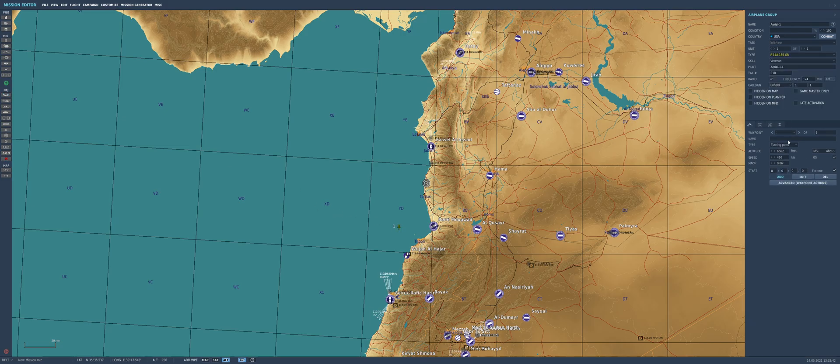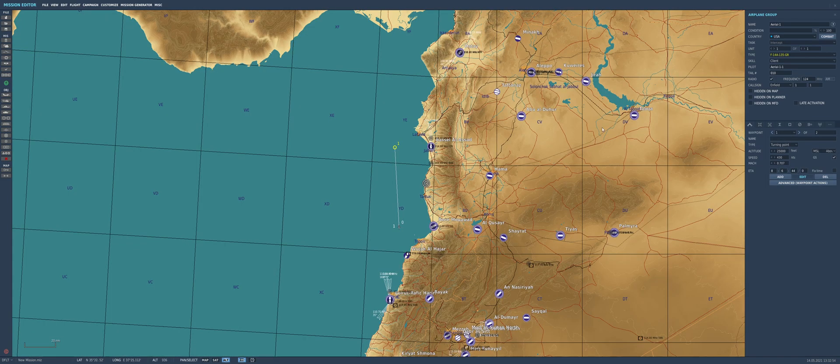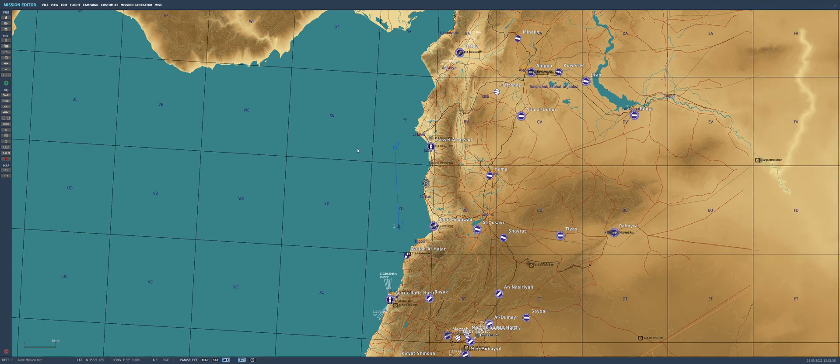We start with the mission editor. The reason I'm repeating these steps every time is because not all viewers may be aware of how powerful the mission editor is. We have an F-14 as the client, ready to go. What we want to test is what happens when the target is not coming dead ahead but at a certain degree of antenna train angle. To do that, we create a dummy — a target we know won't turn defensive and has no countermeasures.